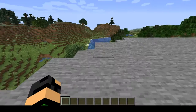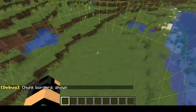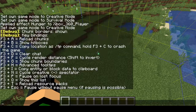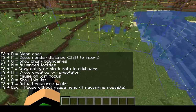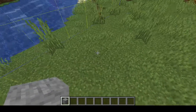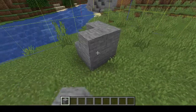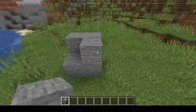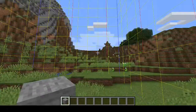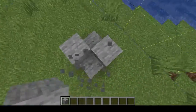There was a glitch where if you press F3 and G, it shows the chunk boundaries. On multiplayer servers, if you built on these chunk boundaries, the chunks could reset or be in wrong places. That's been fixed now.